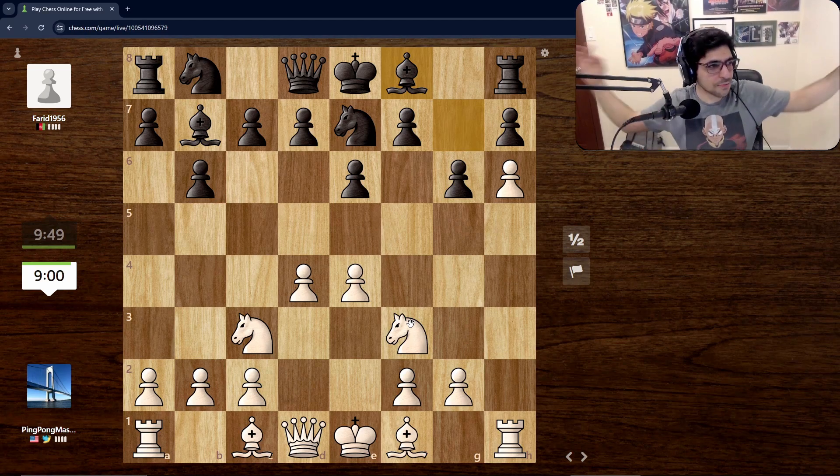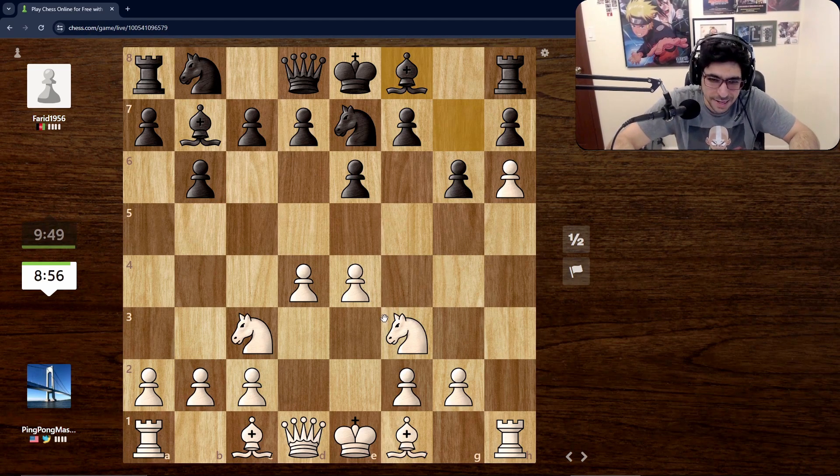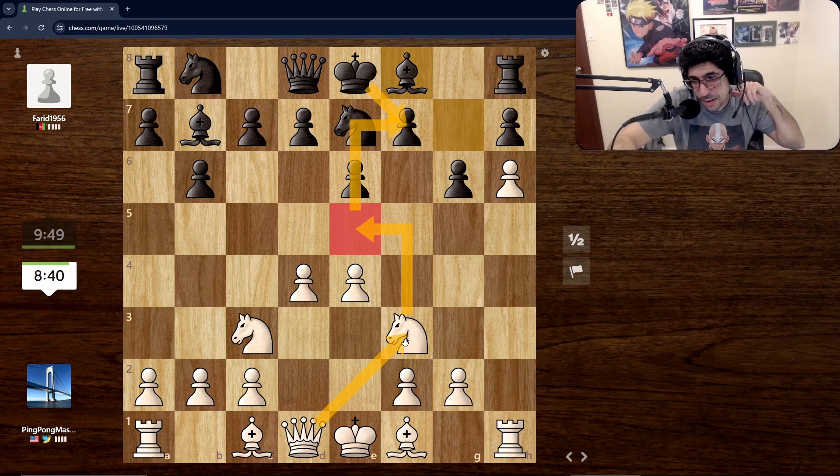All right, what have I learned recently? Middlegame concepts: active versus inactive pieces. First of all, we have our bishops that are still in their starting squares, but I feel like we could take advantage of the position by getting closer to our enemy — maybe even sacrificing our knight, and after he takes we come in with our queen.